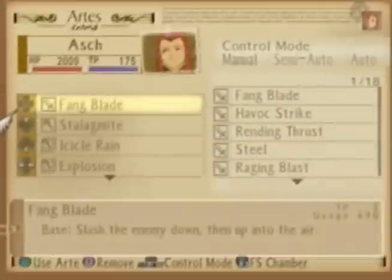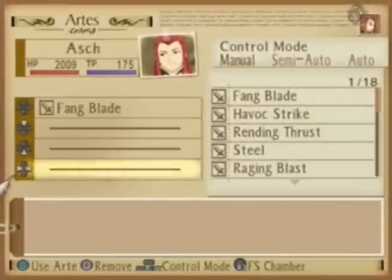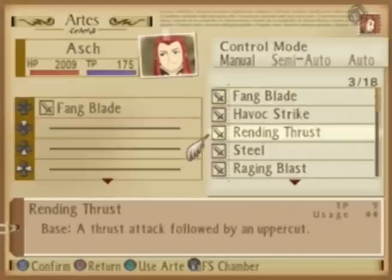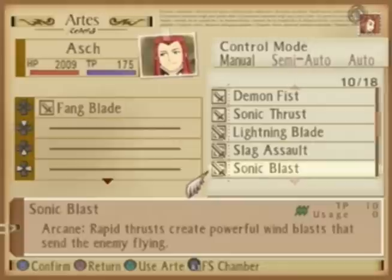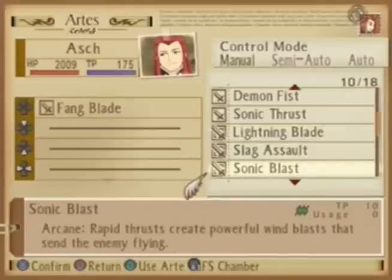What's cool is we actually get to use Ash. Ash has quite a few skills that you might have seen if I was playing on hard difficulty when I fought him, such as Rending Thrust — although Rending Thrust was actually Luke's, but I wasn't using it. But he also has these three moves: Lightning Blague, Slag Assault, and Sonic Blast.